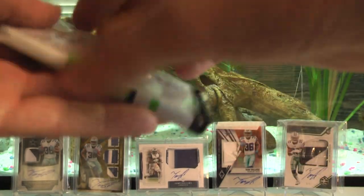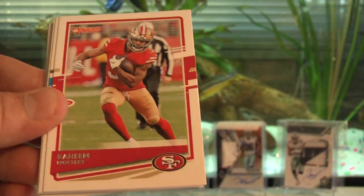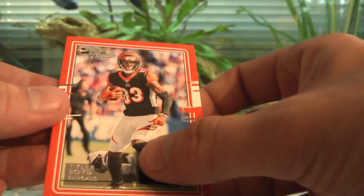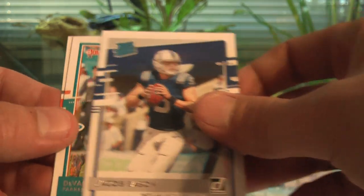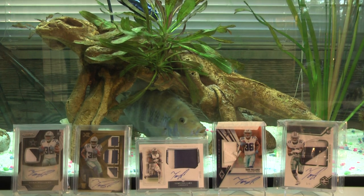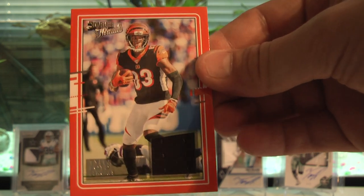Last pack — the card is thick but not heavy so I'm guessing it's a mem card. Chris Carson, Taysom Hill — putting that one aside — Raheem Mostert, Robbie Anderson. Here we go — Tyler Boyd, a little mem card. It's a single-color jersey patch, Tyler Boyd, Bengals. Jacob Easton rated rookie — there we go. Didn't get my Herbert or Burrow, but at least I got a quarterback rated rookie. Devontae Parker and Geno Atkins. So the highlights: Taysom Hill, a couple of PC cards, Jacob Easton rated rookie, and this Tyler Boyd Donruss Threads single-color jersey.